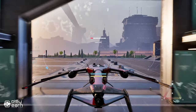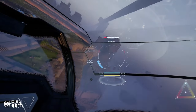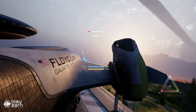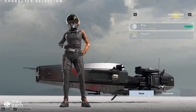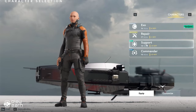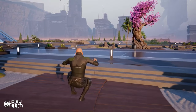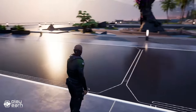Star Atlas also allows you to explore the vastness of space and discover new planets, resources, and anomalies. You can scan and claim celestial and terrestrial assets, and use them for your benefit or sell them to other players. You can also encounter hostile forces or friendly allies along the way. Star Atlas has rich and diverse gameplay that offers many options to customize your experience. You can build your own space station, outfit your ship with different components and crew members, choose from various professions such as bounty hunter, pirate, or trader, and join or create your own decentralized autonomous corporation.